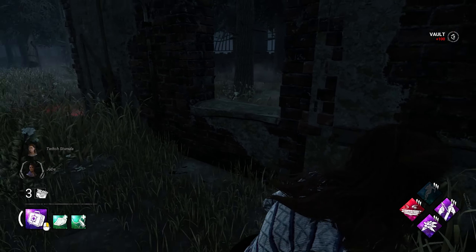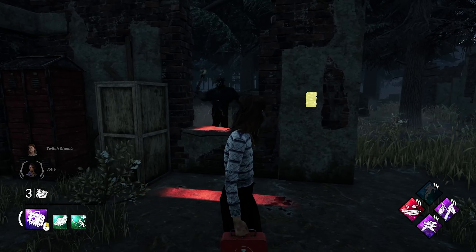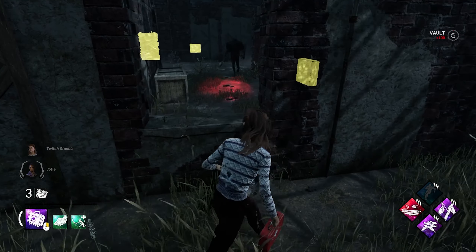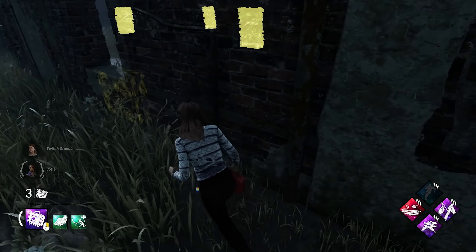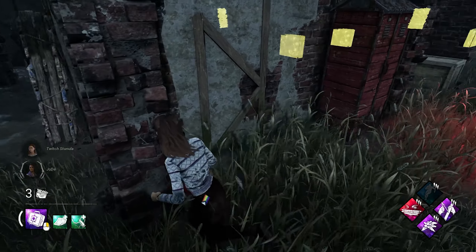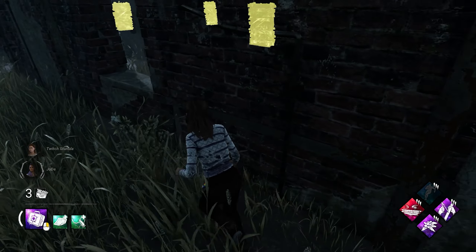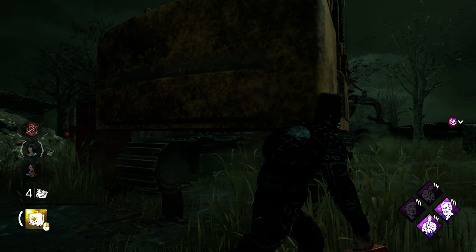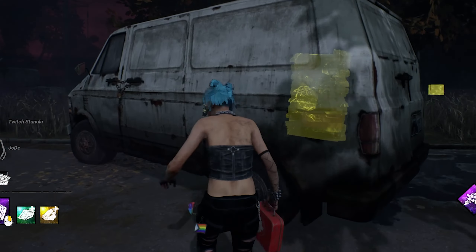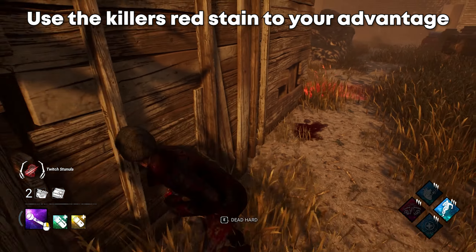Next, use your camera angle to your advantage — look behind you while looping. A lot of the time you can gain information from the killer's movement: whether you'll make it to a pallet to drop, whether you should greed the pallet for another loop, or drop it and get the stun. Many structures and objects around the map let you have line of sight on the killer. Some structures have thin walls that let you see the killer's red stain through them — use that to your advantage.